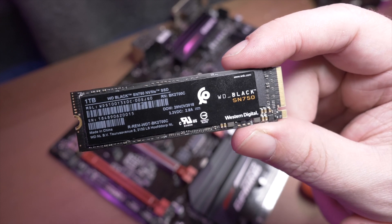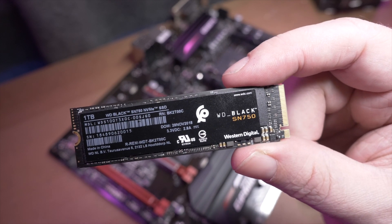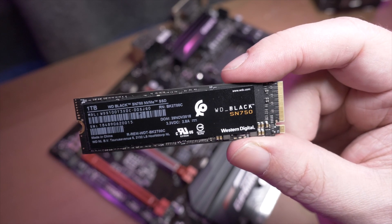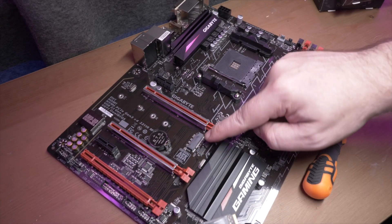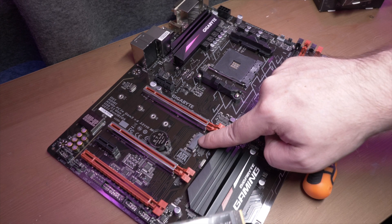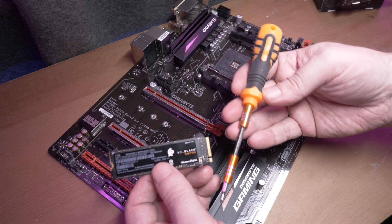Now for the M.2 drive. M.2 SSDs are my usual first preference. They're smaller, tidier, they don't have any cables, and they're almost always a lot faster as well, just because of the nature of their connection. The only real drawback is that most motherboards only support one or two of them without any kind of add-on card. They are also even easier to install, although it may feel a bit scarier because you'll be clipping them directly into your motherboard.